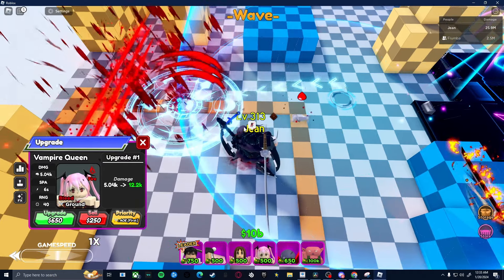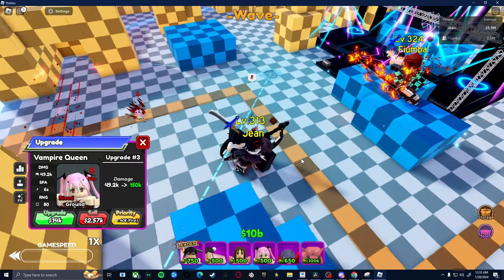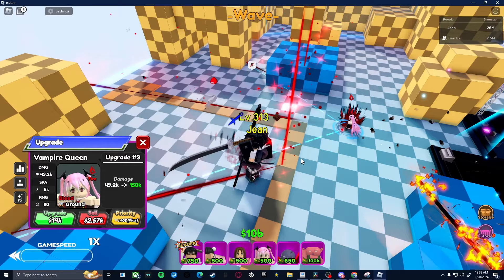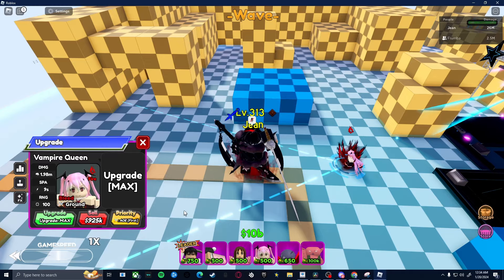When you place her down she does 5k damage — this is her base animation. When you get her to the third upgrade she becomes cone and she does 50k with bleed. This is her animation at that stage.